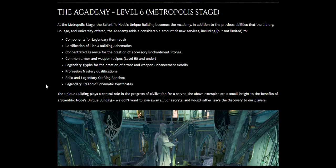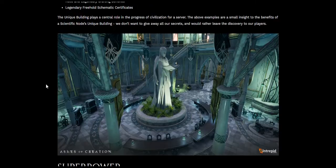It has to be the schematic that's legendary — maybe it allows you to build a palace or something, but the freehold itself is just a regular freehold. I have to ask more questions on this. The unique building plays a central role in the progress of civilization for a server. The above examples are a small insight to the benefits of a scientific node's unique building — they don't want to give away all their secrets and would rather leave the discovery to the players.